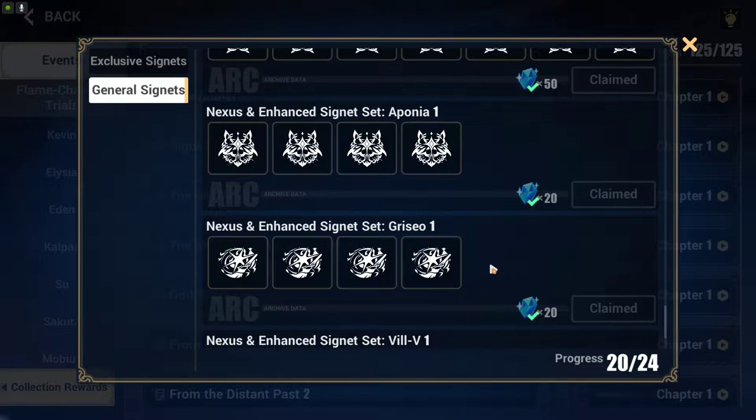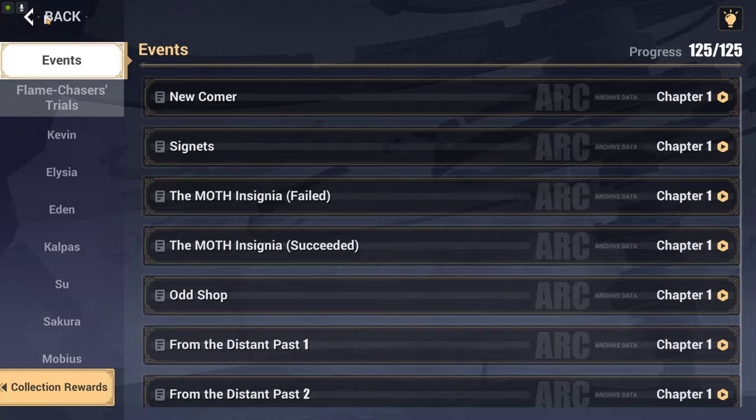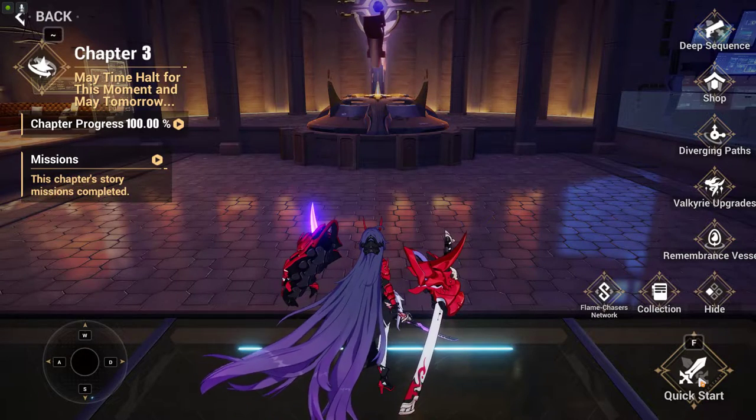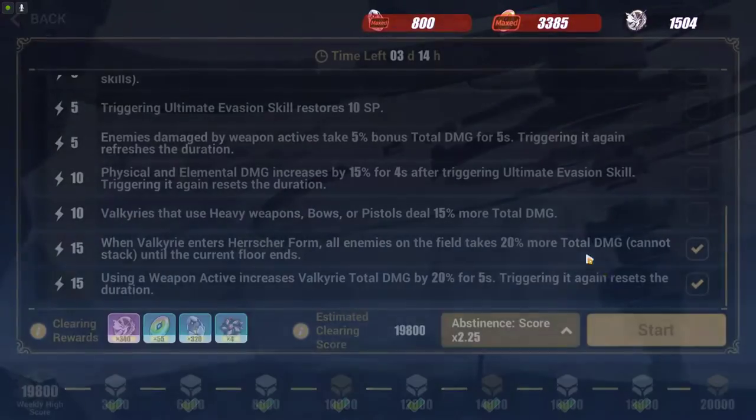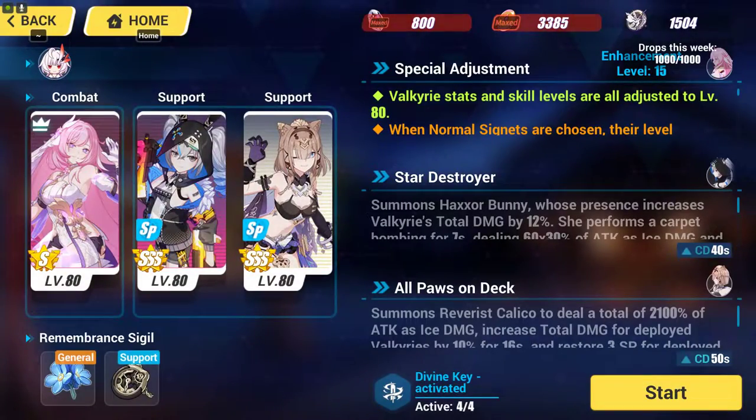Why get Grisio Code 2? Because Grisio Code 2 basically lowers the enemies' defense by a lot — that's the main reason. Now the question is: how are you going to be able to use Harsher of Alicia once you have gotten all of these? Let's go to this place to give you a good demonstration.